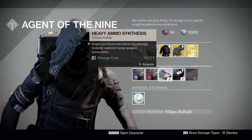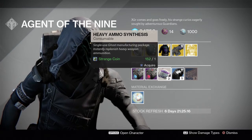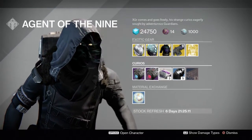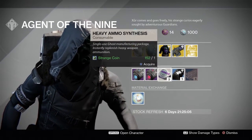Heavy Ammo Synths will cost you one Strange Coin for three Heavy Synths. This used to be five before the Taken King came out, and they reduced it to three. I suggest and highly recommend you stay stocked on Heavy Synths and Special Synths, especially if you are big on raids.